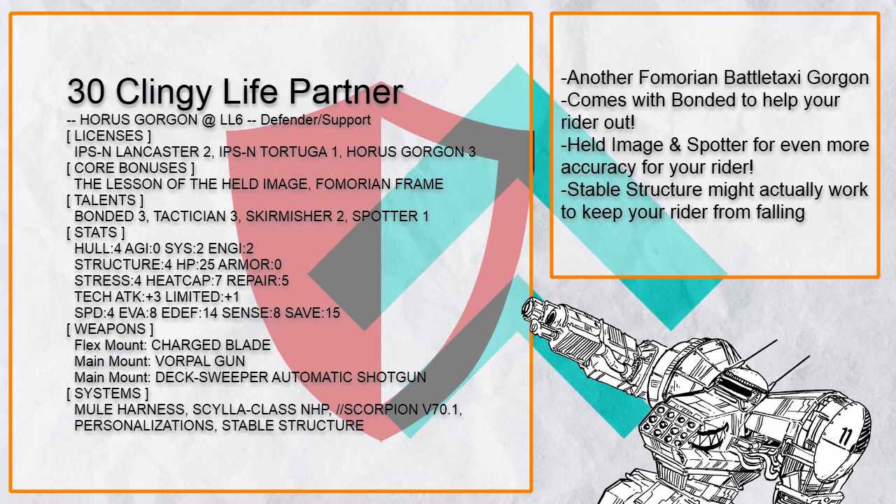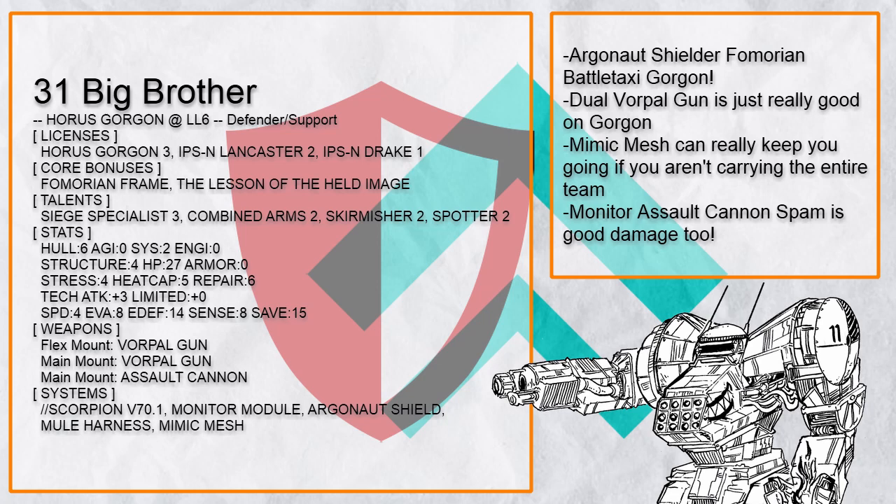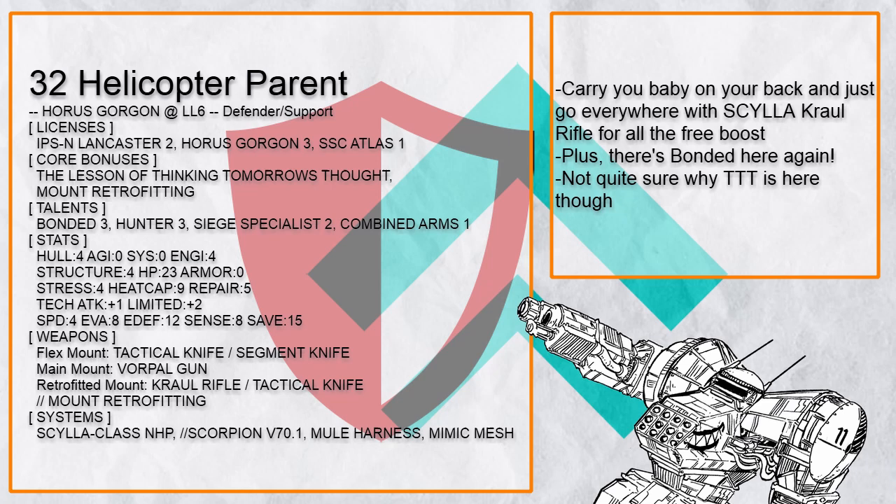There's also "Clingy Life Partner", a full-bonded Battle Taxi Gorgon that honestly doesn't really do anything special — it's just very good at its job, helping and protecting its rider. "Big Brother" is yet another Fomarion Battle Taxi Gorgon, this time with Argonaut Shield to actually protect its rider physically, and also comes with two Vorpal Guns. If you ever get stuck on how to build your Gorgon, just shove as many Vorpal Guns in it as possible — it will work.